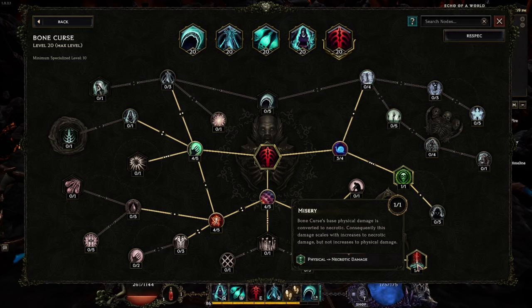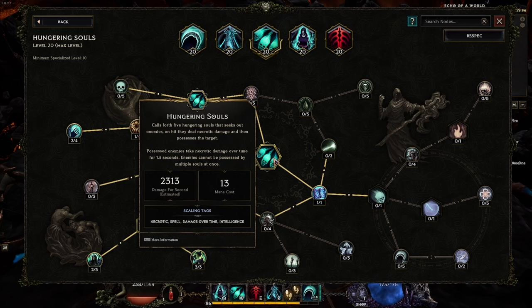Hungering Souls is our spam skill for when we get knocked out of Reaper Form. Pressing it sends out roughly seven necrotic skulls in a cone that home in on enemies, hit them, deal damage, and apply the Possessed debuff for damage over time. Even though the build's goal is to stay in Reaper Form, you need a skill for situations where you inevitably get knocked out. We also level this skill up because we have many ways to proc it passively through other means without ever pressing the button.